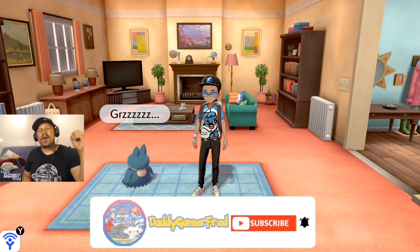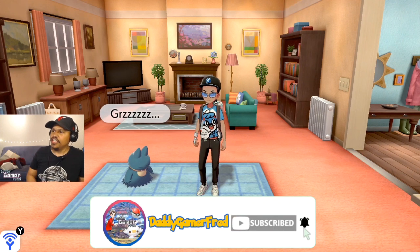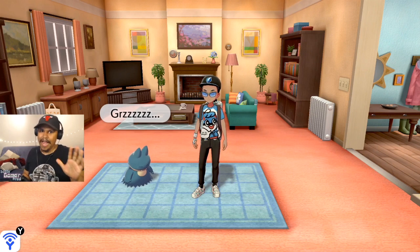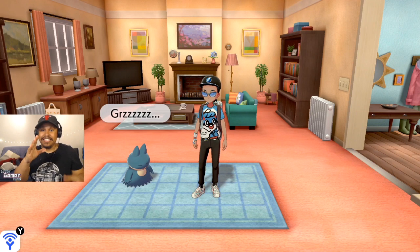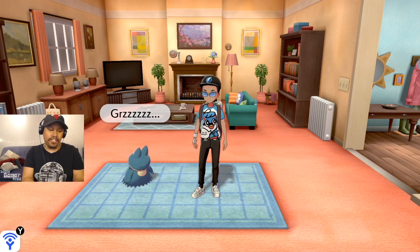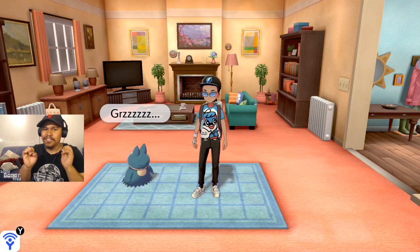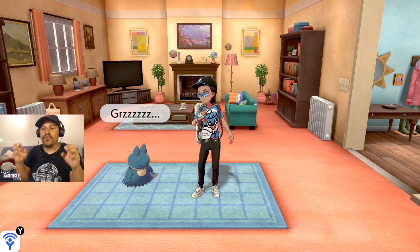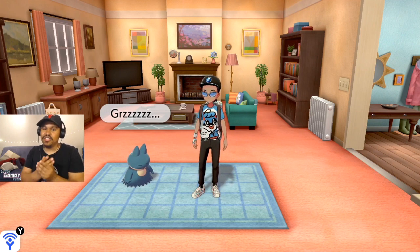What is up guys, welcome back to another Pokemon Sword and Shield news update video. Today we're gonna hunt for a Gigantamax Eevee inside Pokemon Sword. Gigantamax Eevee has been exclusive since the launch of Sword and Shield to only players who had Pokemon Let's Go Eevee. Now that Gigantamax Eevee is promoted in raids — literally in every raid den — you can get yourself a Gigantamax version of Eevee even if you don't have Let's Go Eevee.